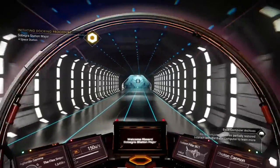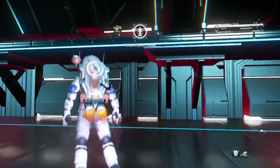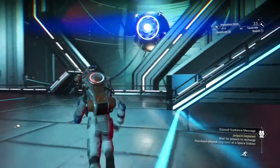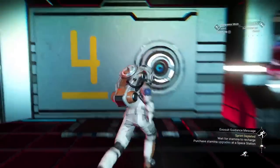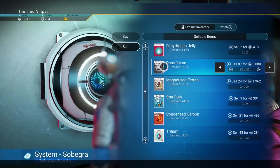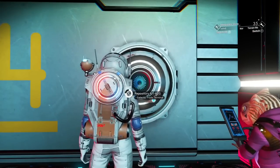Here we are at the space station. Apologies — all the game sound had to be cut out for this segment as the audio was lost during editing. We're going over to the terminal to sell our salvage data. There you go — 1.28 million units, not a bad little payday for about 30 minutes of work.